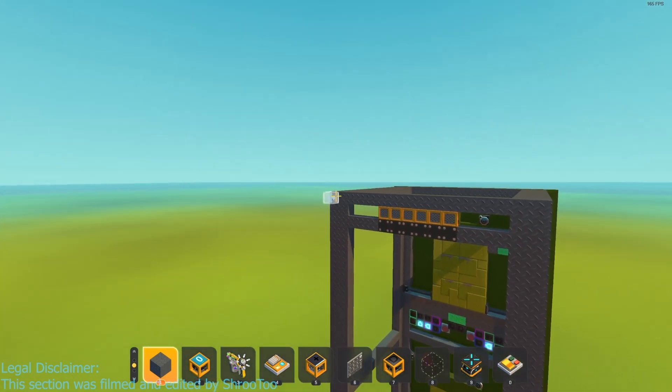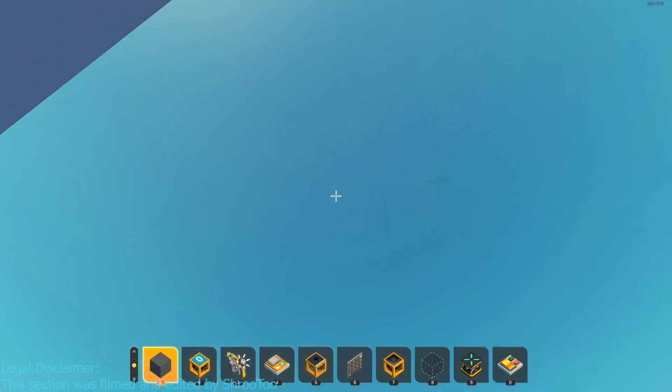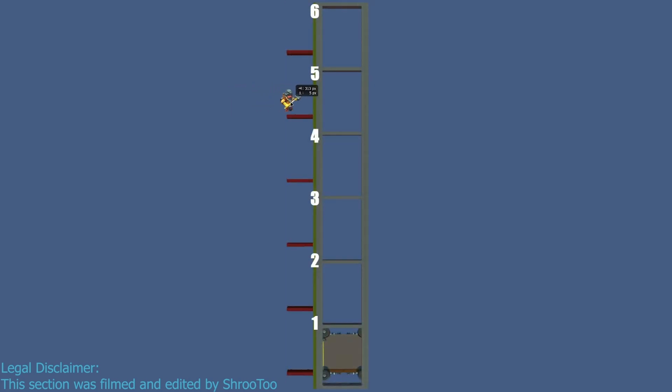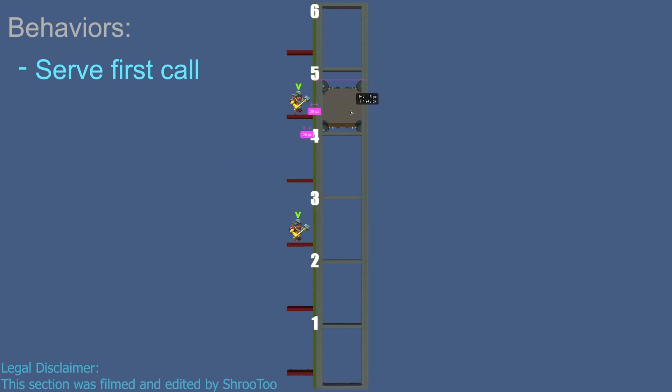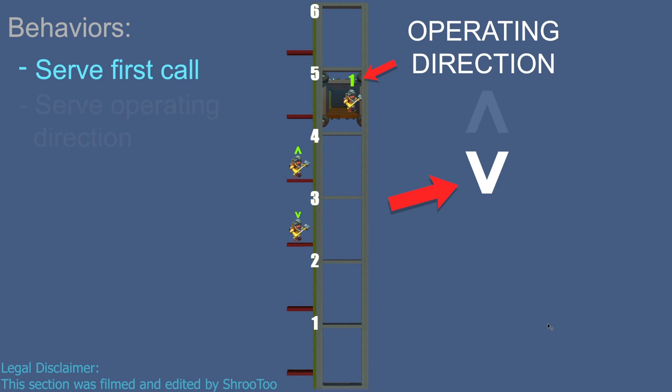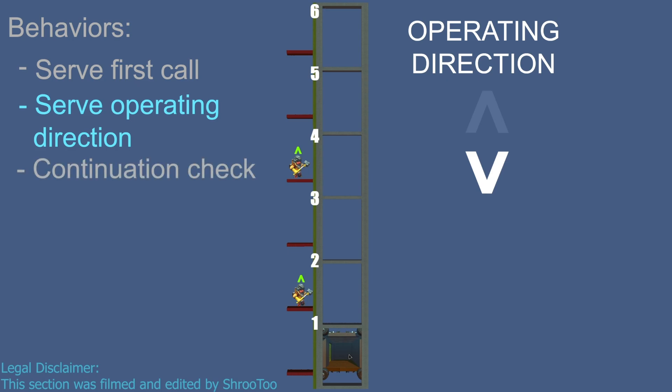Alright, so first I'm going to make a memory bit for each one. To make the logic for this elevator we need to first understand its basic functions and behaviors. The elevator sits idle until it gets its first call, which it will then travel to while ignoring any other calls placed after. The floor that person chooses will then determine the operating direction. The elevator stops along the way to pick up any calls requesting to move in the same direction.